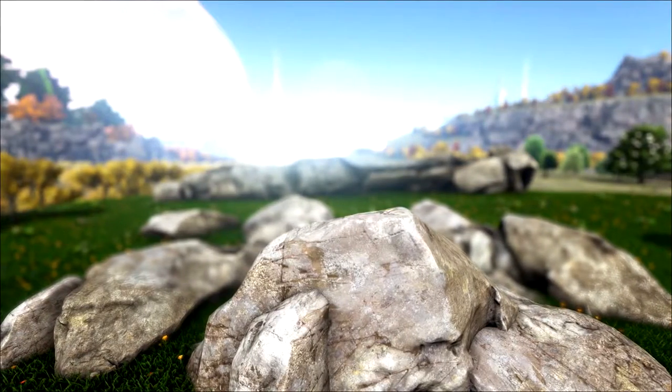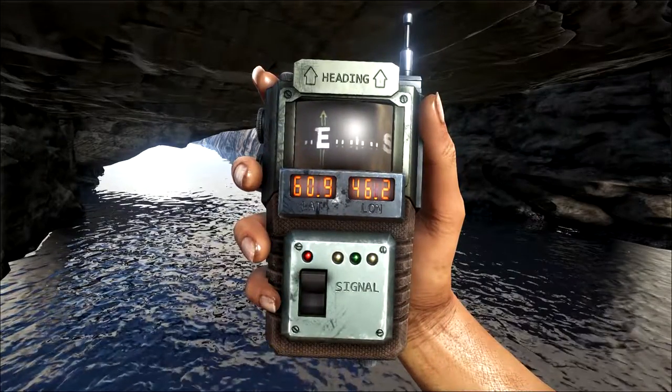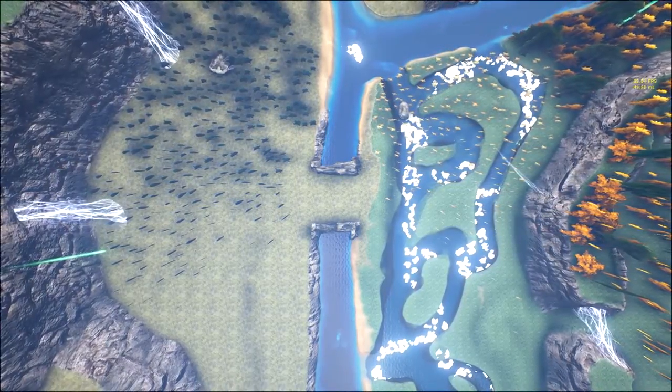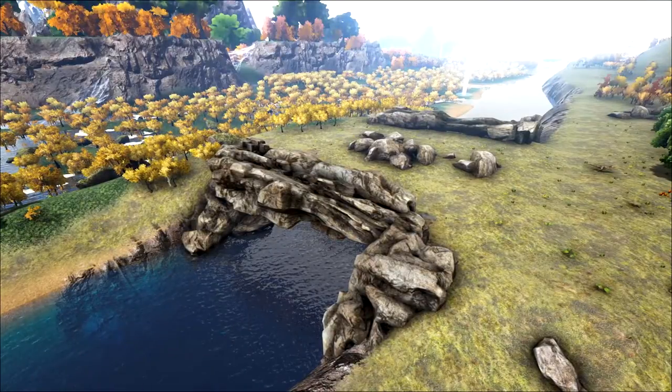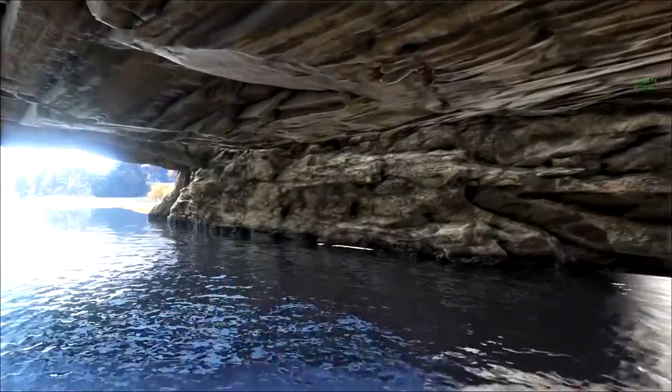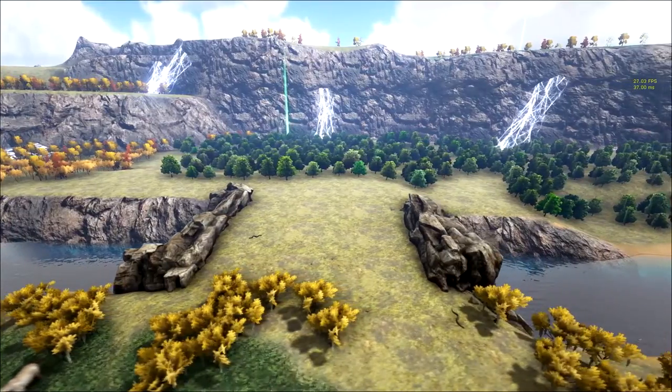For number 4, we have this awesome land bridge located at around the center of the map, or more specifically, 60.9, 46.2. This place is amazing for building a base if you're part of a large tribe because there's a ton of room and you could also build a base under the bridge using pillars. It's a great area for harvesting resources and it's also really easy to build on because of how flat it is.